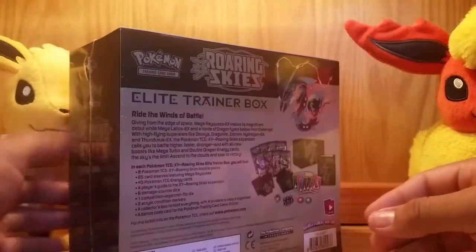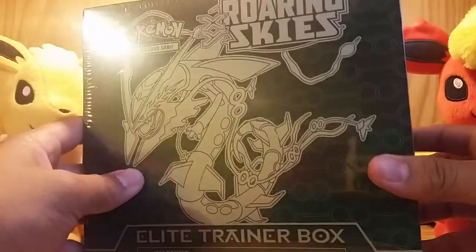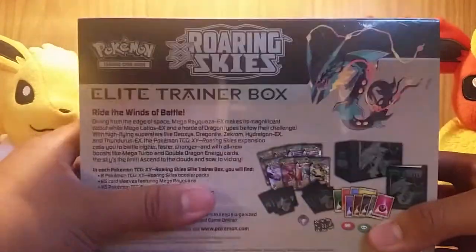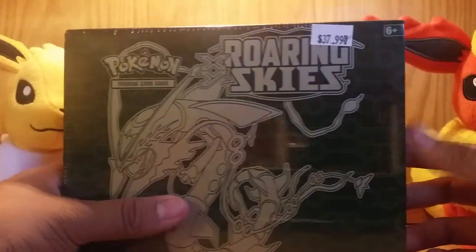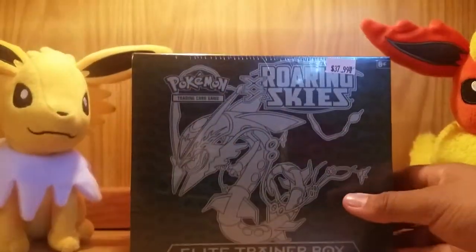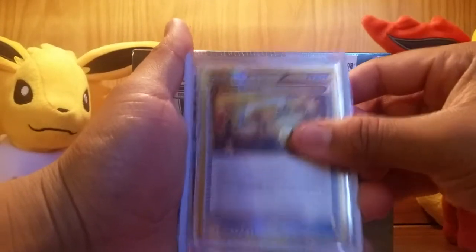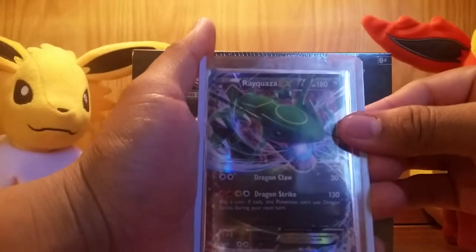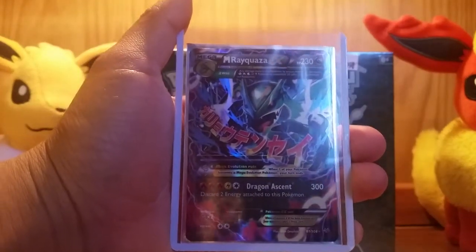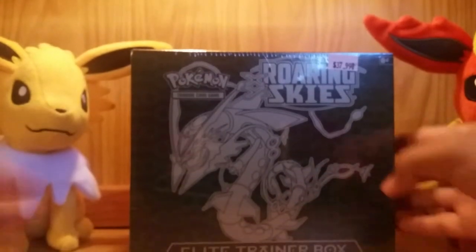Hey, what's going on YouTube, Minty Derbys here back with an elite trainer box opening today with Roaring Skies. This is the second elite trainer box I've bought — the first was Ancient Origins. Today me and my friend Dallas bought one. He already opened his and pulled an energy switch secret rare, Rayquaza EX, and Mega Rayquaza EX. Hopefully I can get some luck just like that.